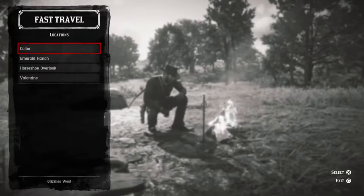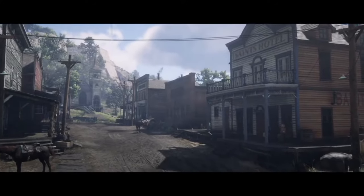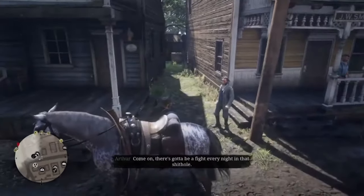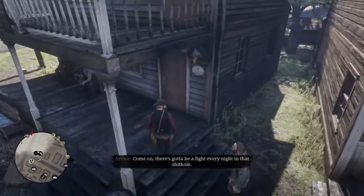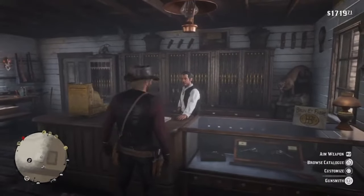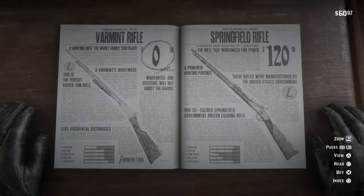The next thing you'll want to do is fast travel to Valentine. The gunsmith is found at the end of the street opposite the sheriff's office. Approach the gunsmith and browse the catalogue. These are the two guns you will want to purchase and upgrade for hunting. If you don't have a special edition of the game, the varmint rifle will cost you around $72. The varmint rifle is used for killing small animals like squirrels, rabbits and beavers, and it uses special varmint rifle ammunition that can be purchased from the catalogue.